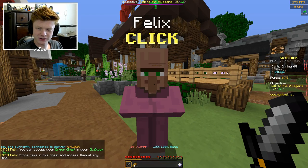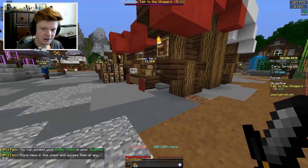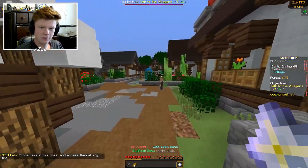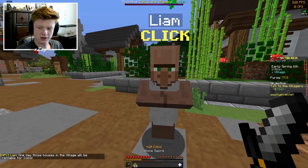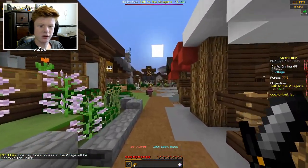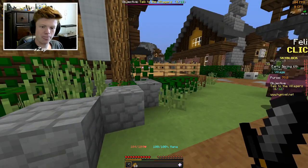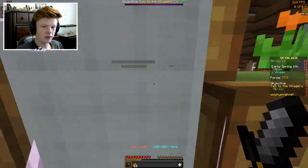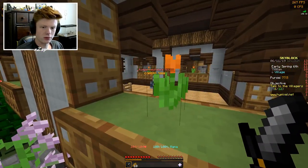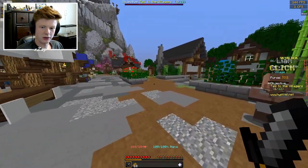Access your ender chest in your Skyblock menu — store items in this chest and access them at any time. That's cool. Liam says: 'One day those houses in the village will be rentable for coins.' So that's what those houses are — and there's one that said 'coming soon,' there might be more like that. Yeah, I guess we'll see how that works.